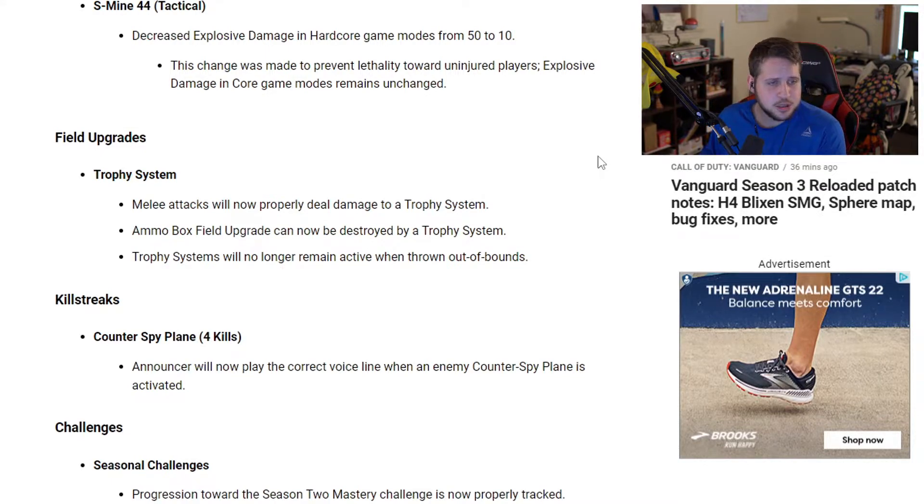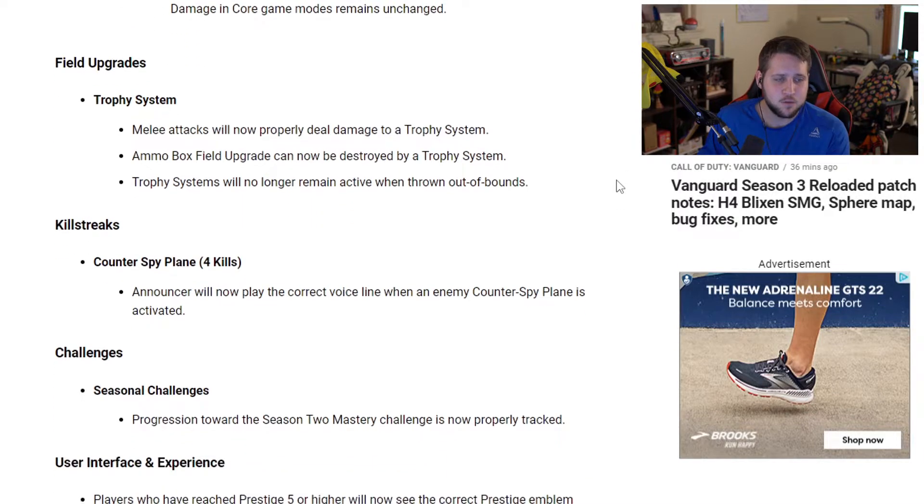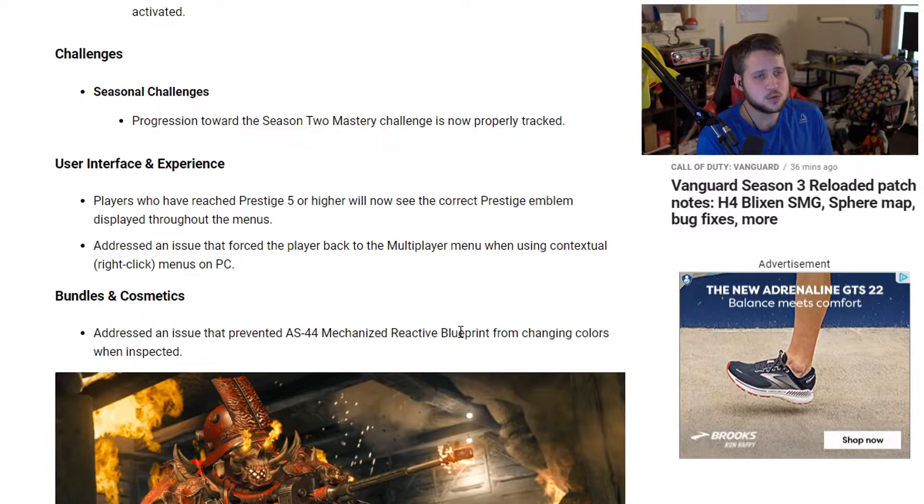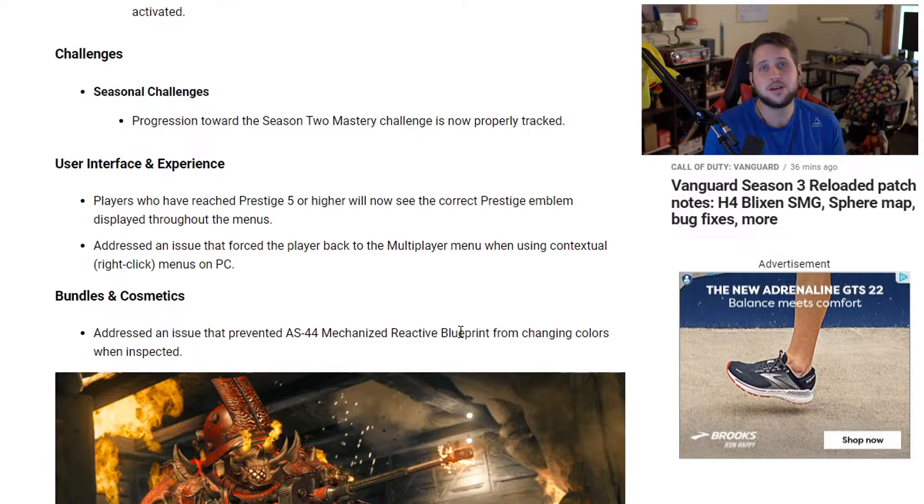For killstreaks, the Counter Spy Plane at four kills — the announcer will now play the correct voice line when an enemy counter plane is activated. For seasonal challenges, the challenges progressing towards the Season 2 mastery challenge are now properly tracked — again, Season 2, last season.